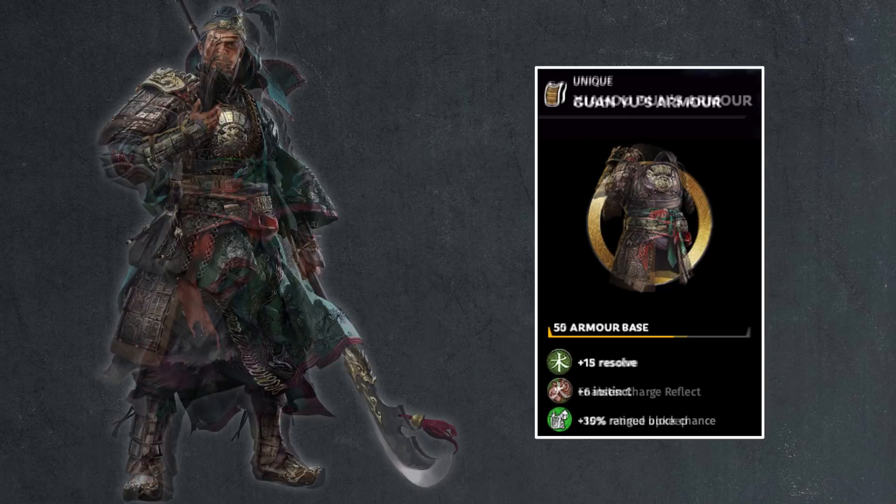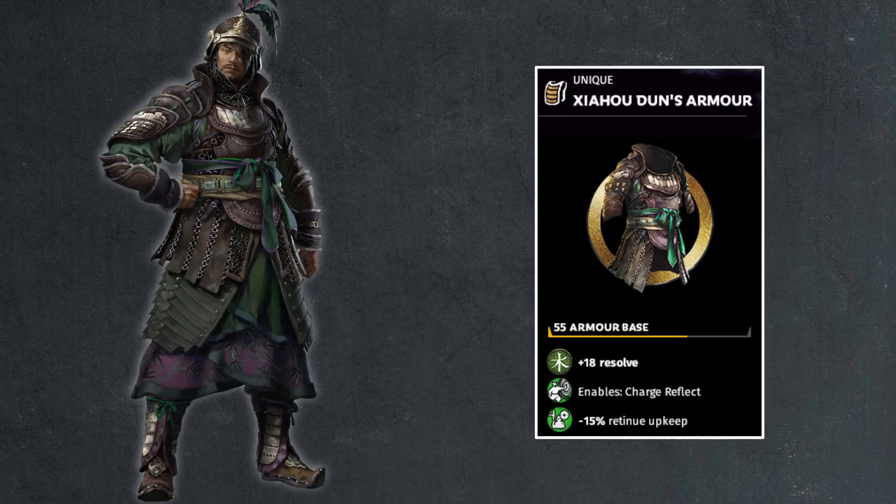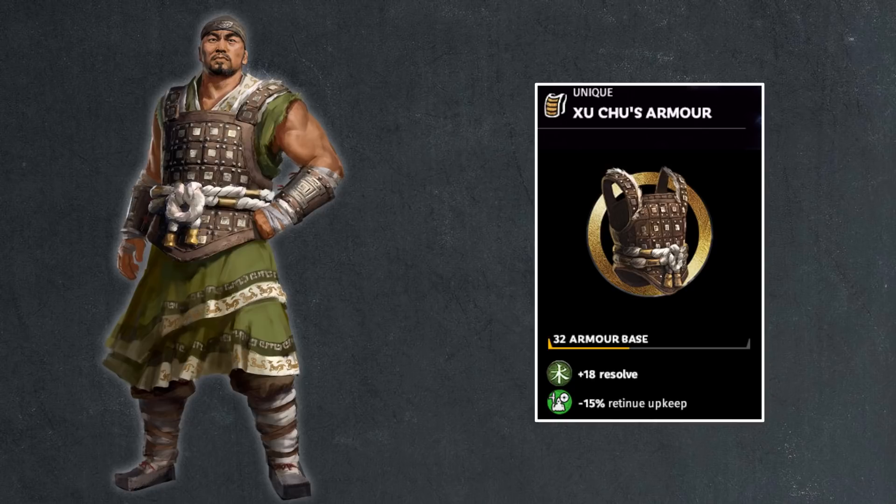Then we have Xiahou Dun — 55 armor, 18 points of resolve, very average. Another case of charge reflect, so Xiahou Dun himself has charge reflect. You can try to use this to hurt enemy cavalry when braced. You also get 15% retinue upkeep discount — very good armor overall. The bonuses are really, really good. Then we have Xu Chu, who only has 32 armor. This is the guy in Romance of the Three Kingdoms who took his armor off and fought naked — at least upper body naked — against Ma Chao for day and night, so having low armor here makes some sense. You get 18 points of resolve and 15% retinue upkeep. Cao Cao's faction has a lot of generals with retinue upkeep discounts — a lot of advantages for playing as Cao Cao.